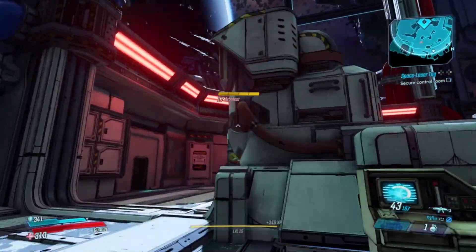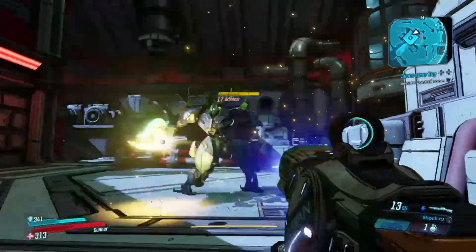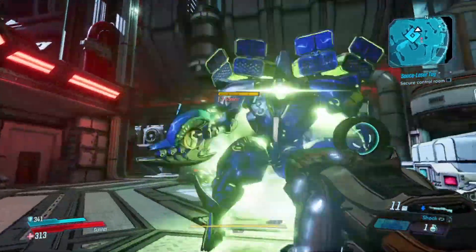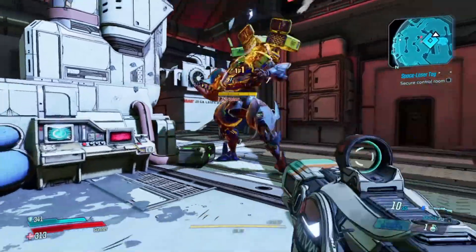Hey everyone, I'm going to talk about how to carry more weapons in Borderlands 3 — that's unlocking new weapon slots in the game. When you first start off, you're only going to be able to carry two weapons at a time, and you can switch through them by pressing either triangle on PS4 or Y on Xbox One.